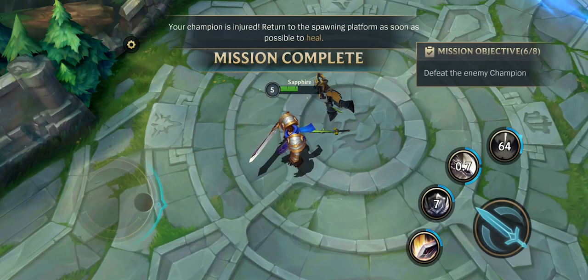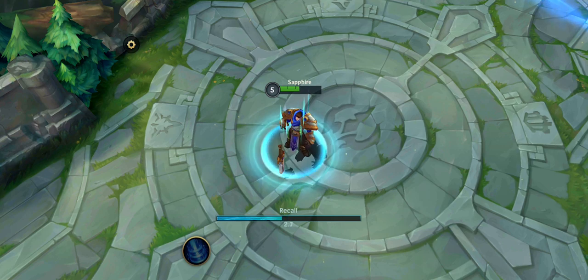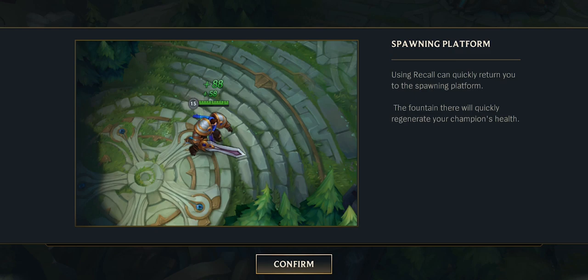Return to the spawning platform as soon as possible to heal. Using recall can quickly return you to the spawning platform. The fountain there will regenerate your champion's health.